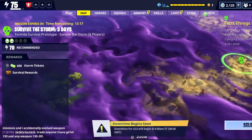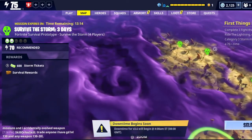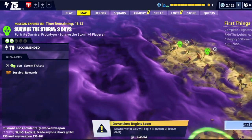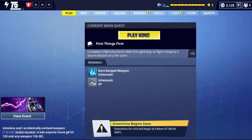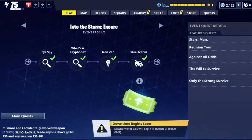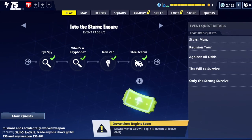It should be somewhere down here, away from the Survive the Storm missions. If you're having issues launching it from Survive the Storm, when you're in that screen it'll say press X or press whatever to launch it — you can launch it directly from there and it'll take you. That's for Steel Icarus.